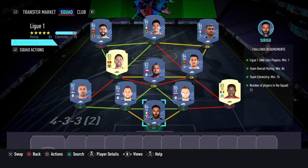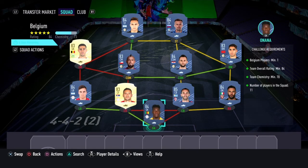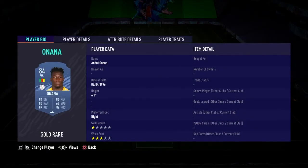That is the League One section completed. Now moving on to the Belgium section — as I said before, this costs 27,000 coins to complete. No loyalty is required; even though the left mid and left center back do have loyalty, it does not affect this SBC whatsoever. Here are the players I used.